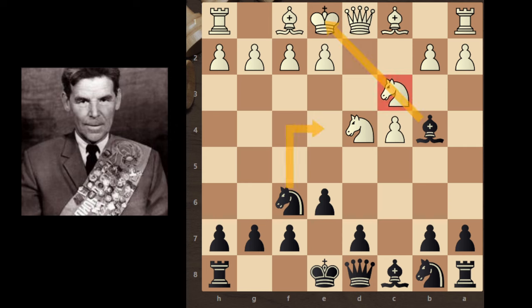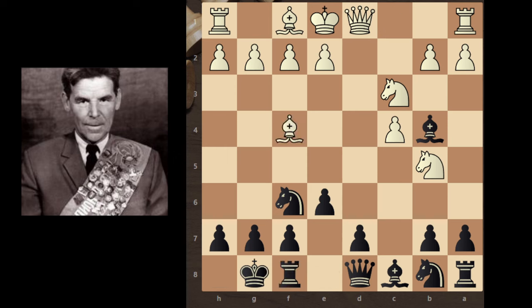Bb4 to pin this knight, so Rashid can create pressure on this knight. And white continues with Nb5. So white's next threat is Nd6 check, and after Bxn, Qxb4 comes and Qxf8. So Rashid can't castle on the kingside, so Rashid first castles kingside. Bf4 — white wants to move his knight to c7 and take this rook.